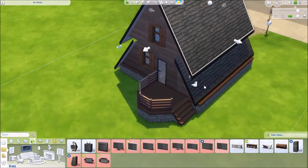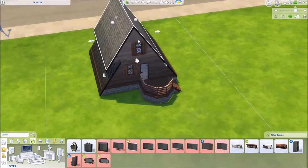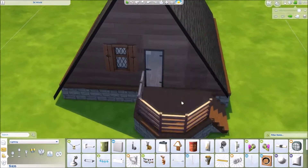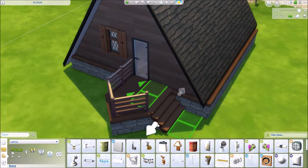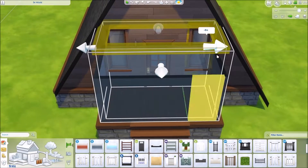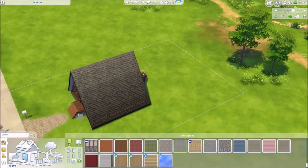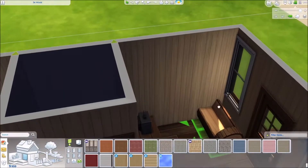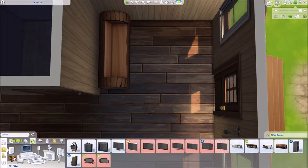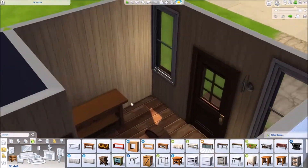I actually had to get rid of the television. I'm pretty sure you'd have enough money to put a TV back in if you want one, but just with the budget I was limiting myself to, there was no way — even the cheap one was too expensive. There is a bookshelf, so you could use that to get your fun up. The items in the house are really basic: a twin bed, the cheap stove, the cheap fridge. I did leave a little table you could put a TV on, but I didn't put one in because of the budget.